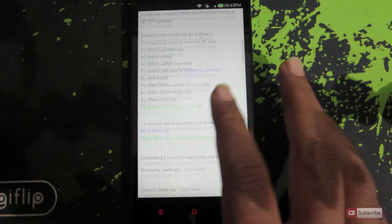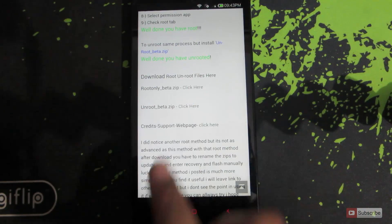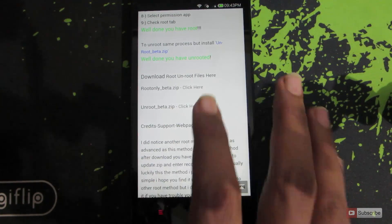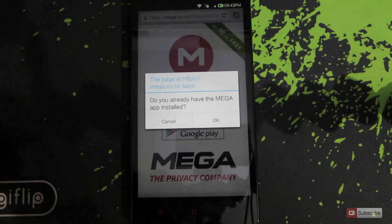Once you open this link, go down and you need to download a file called root-only-beta.zip. Once you click here it will redirect you to another page where you can download the file using Megashare. You can't directly download using the web interface — you need to download an Android app for that.